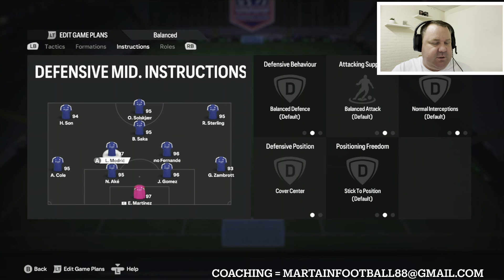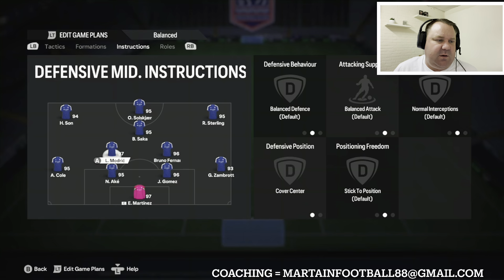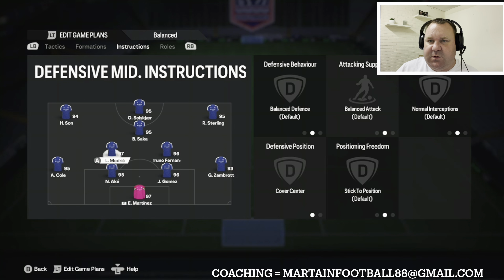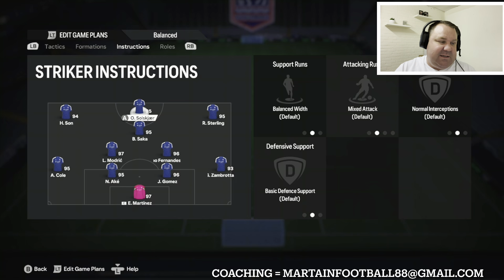When you're playing a formation and tactics like this that could leave you open, you've got to choose a bit more carefully with the balls you play. Don't try a ball that's only 20% in your favor — be a little more selective and smarter. People say they'll get caught on the counter because they're giving the ball away stupidly. Yes, you will lose the ball in the final third and get countered, so just be a bit smarter about it.